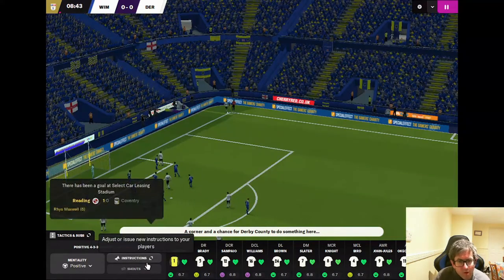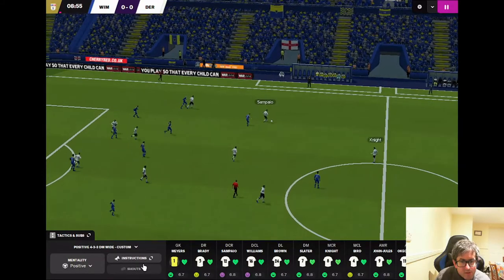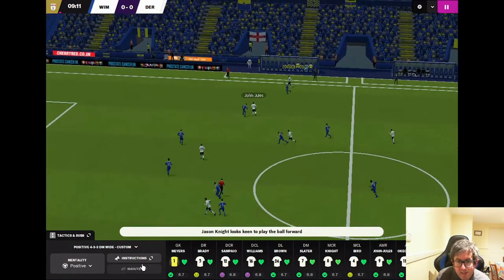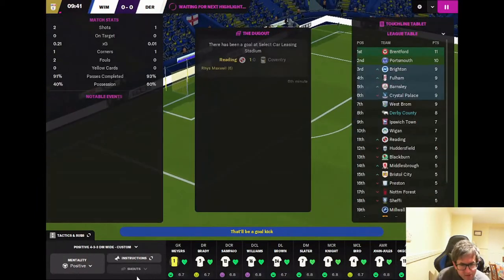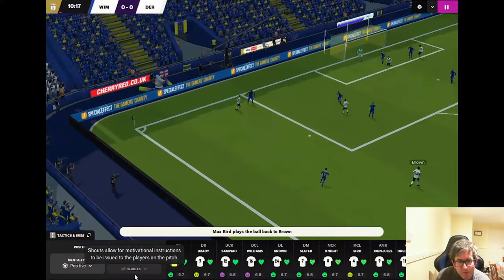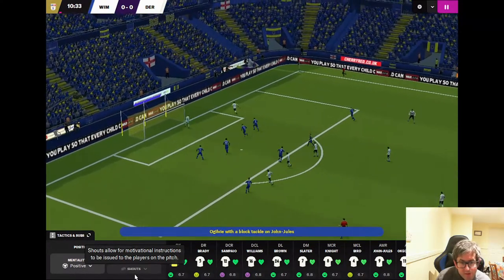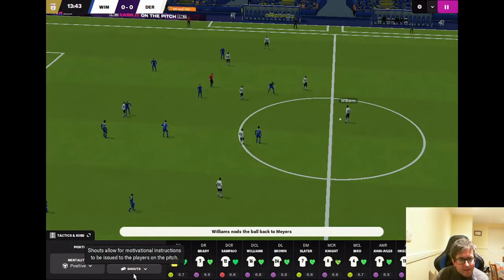It's a Derby corner. Max Bird crosses into the box, headed away but Sampaio collects and goes backwards to Knight, into Slater. All the way back to the goalkeeper Myers, who gives it to Williams. Slater to Knight to John-Jules. Brady goes over the top for Gellhart who misses the target when it looked easier to score. Into Okachukwu, Brown down the line — overhit but Bird keeps it in. Slater to Knight, Bird to Gellhart who feeds John-Jules. The tackle comes in but John-Jules gets to the loose ball and then gives it away. Still haven't had a shot on target yet — we'll demand more.